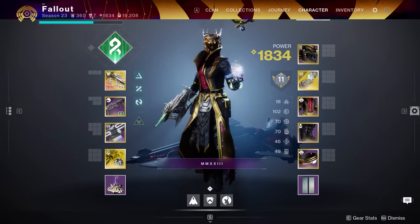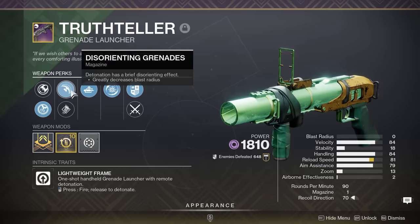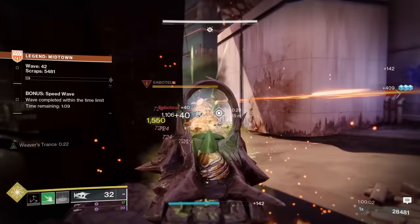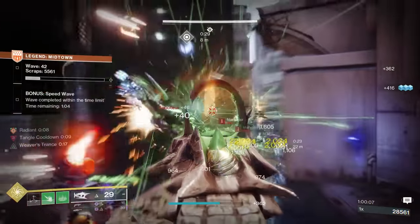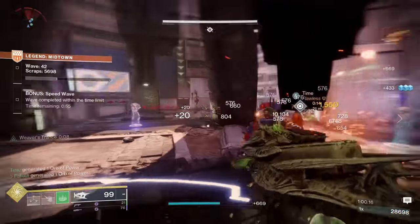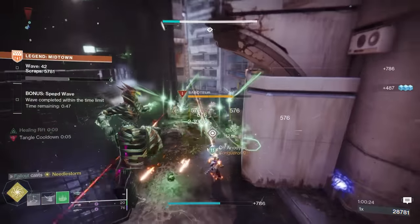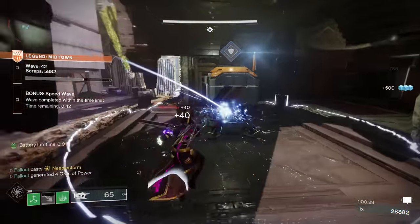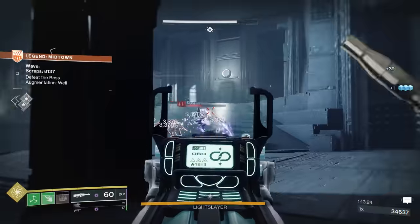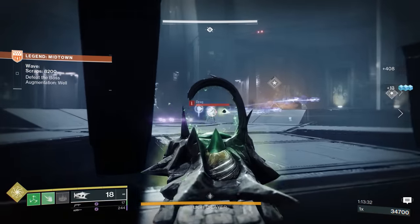Build number one: Warlock. The DIM link for this build will be down in the pinned comment. The TLDR is Strand Warlock with Necrotic Grip, Osteostriga, and a blinding grenade launcher, combined with eating your grenade to activate Weaver's Trance. Step one: eat your grenade. Step two: spam Osteostriga and watch as multiple things happen. Poison damage will spread everywhere, and when you get kills, Weaver's Trance will kick in and enemies will become suspended. You're also going to be generating a bunch of orbs of power thanks to the Kinetic Siphon armor mod, which gives you woven mail armor and further decreases the cooldown of your grenade, meaning you can eat your grenade again and keep abusing Weaver's Trance. This build is a perfect pairing with an auto-loading blinding grenade launcher. Finally, I have a Machine Gun, mainly because Legend has a Machine Gun Overcharge right now so I can reap a free extra 25% outgoing damage. That modifier will likely rotate, so keep an eye out for that.